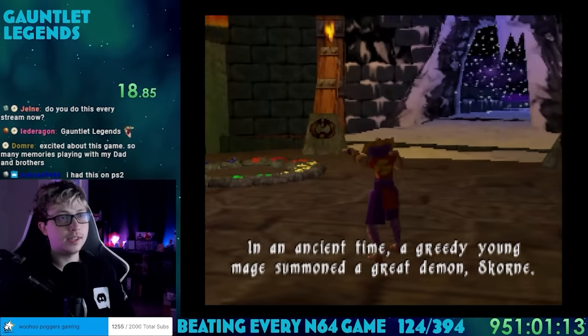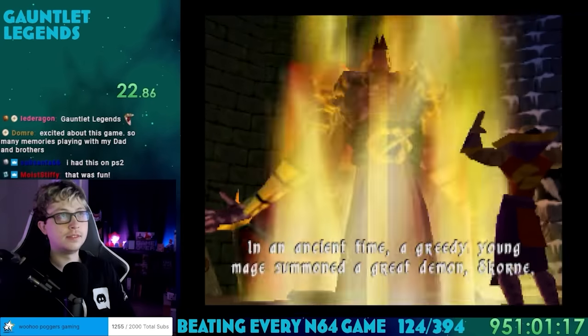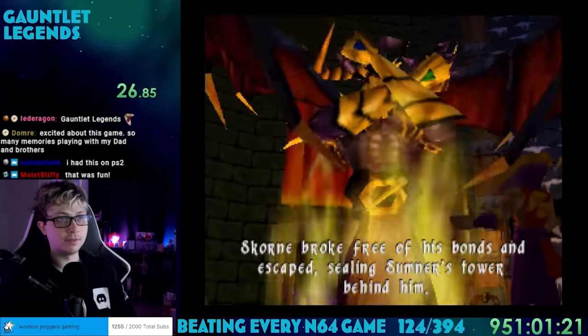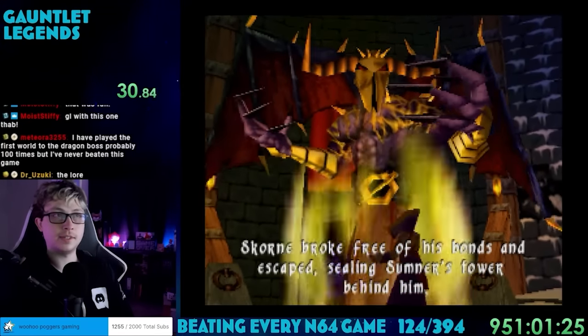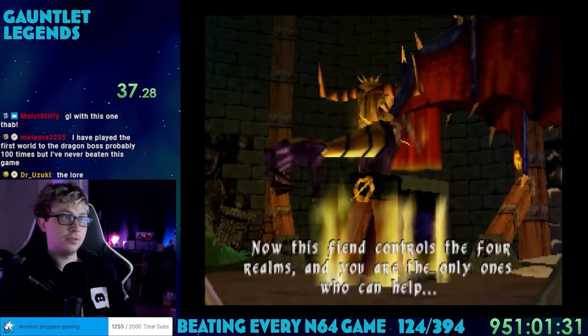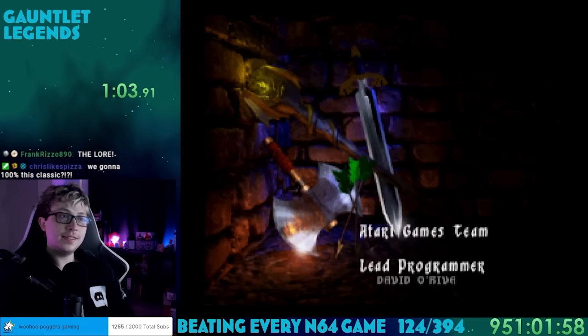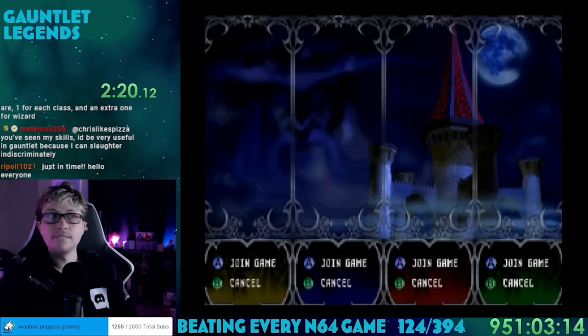Upon booting up the game, a cutscene plays with the game's story. There was some mage who summoned an evil demon named Scorn. In completely unpredictable fashion, Scorn broke free of his control and escaped, stealing Sumner's Tower with him. Scorn is in control of all realms and it's up to us to stop him. And then the credits played. So the game has a story mode and that's what I'll be doing to beat this game.